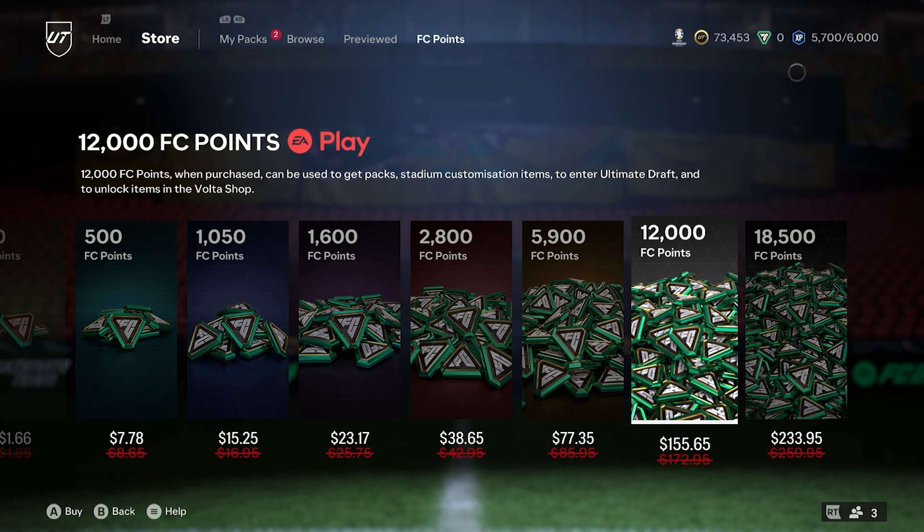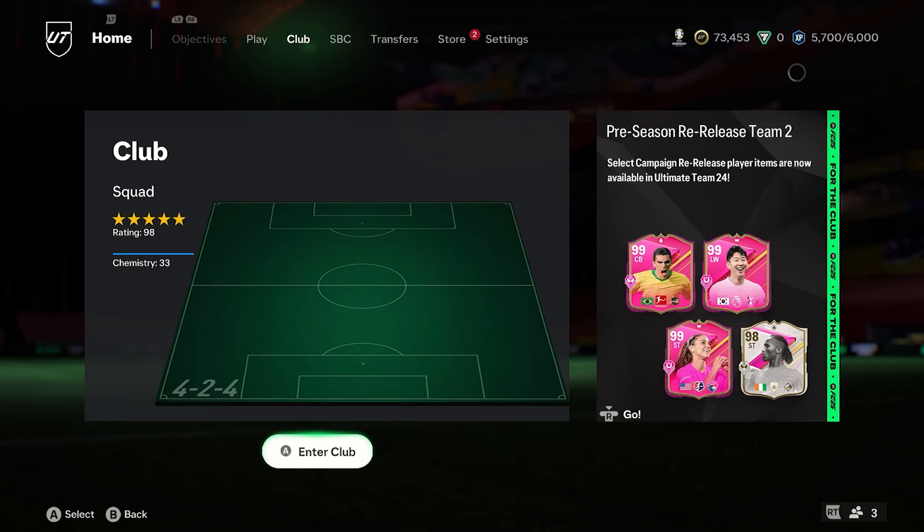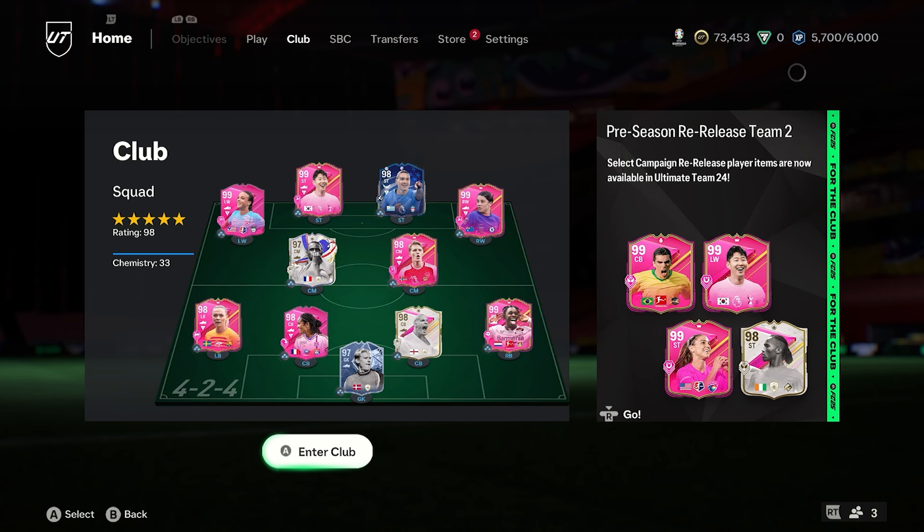As soon as you load up FC25, you will get prompted the first time you go into Ultimate Team asking if you would like to transfer these points over. It's very, very important that you read it and do transfer them over, because if you don't look at it and say no, you will never be able to transfer them over.